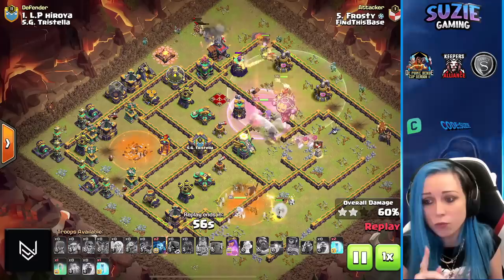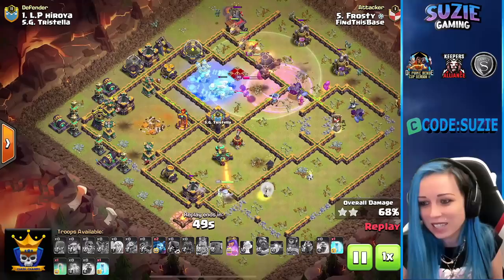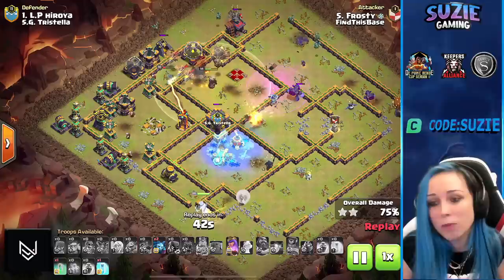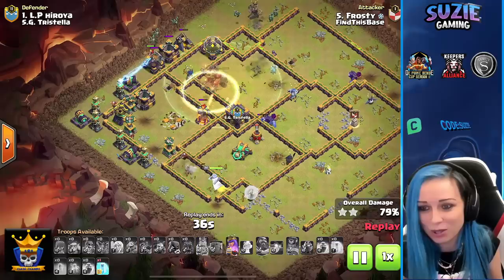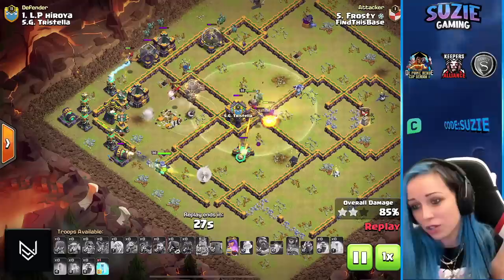We were able to take down the Eagle — it's kind of swag. Now they're just clearing some trash buildings around. Using the freeze over that air defense, not just protecting the balloon but also these Dragon Riders. Royal Champion trying her best. The yeti is stuck on the wall, same for the queen. Using the invisibility spell on the Dragon Riders, we are triggering the tornado. The scattershot is still dangerous.